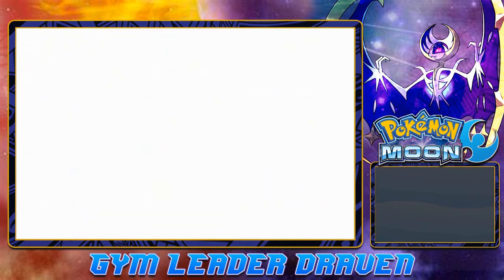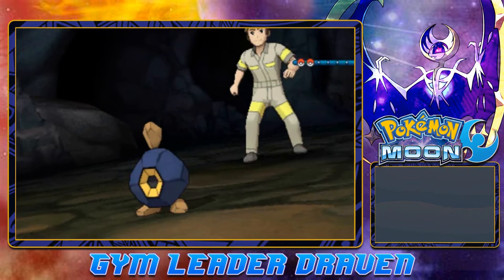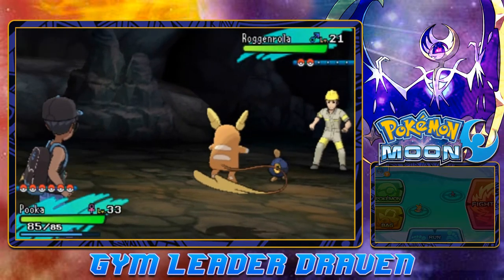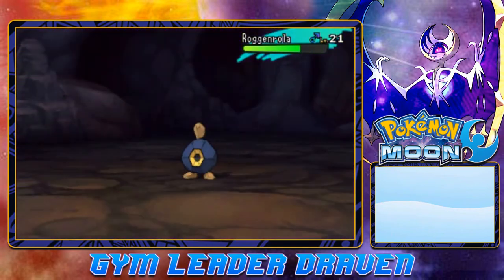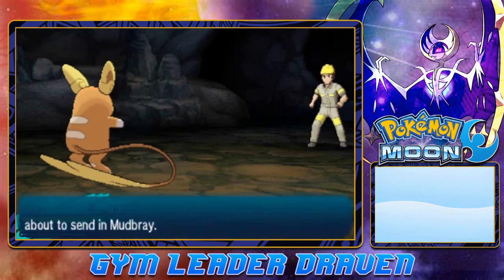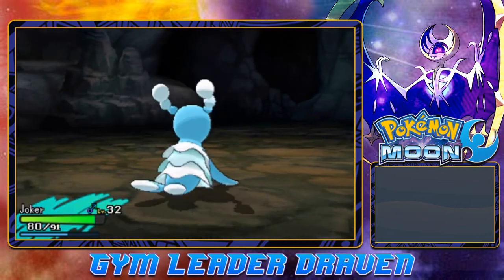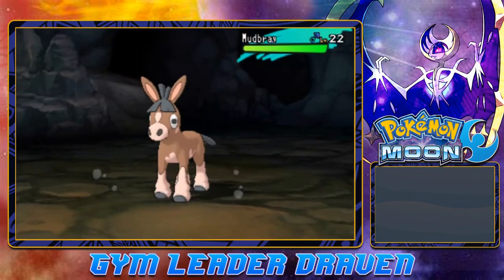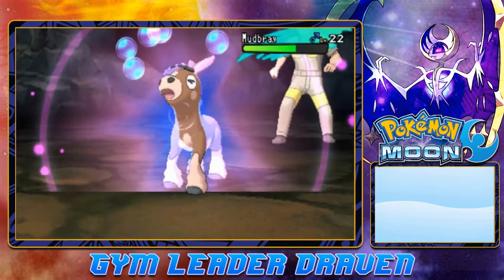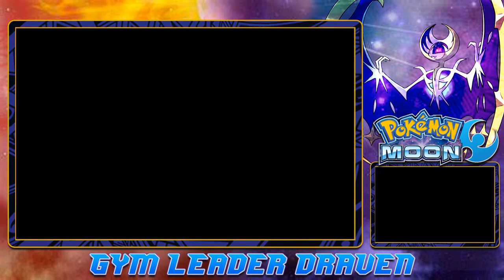Another Pokemon battle against Worker Jeff. He's coming out with a Roggenrola. Pooka is a Psychic-type Pokemon now, so here we go — and that takes out Roggenrola. Terra Ruff grows to level 21. Now he's coming out with a Mudbray, so I don't want to take my chances. Let's go straight to Joker. Let's go with a Bubble Beam — Bubble Beam can actually help us out right here and Mudbray has been defeated. No more Worker Jeff.